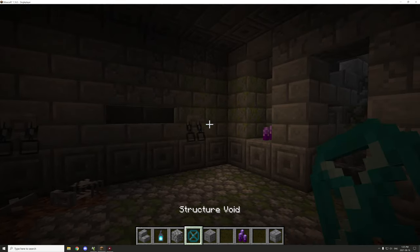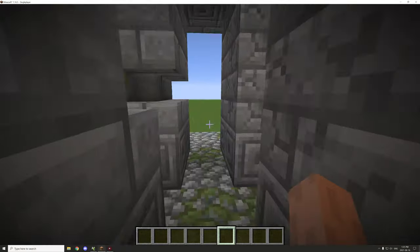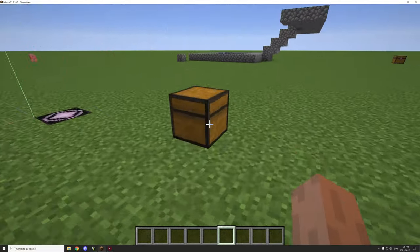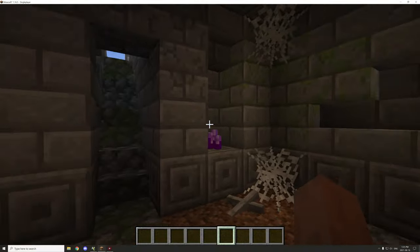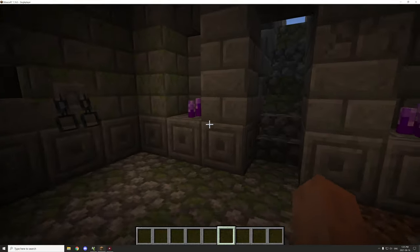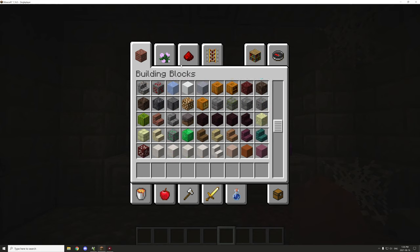Things like paintings and armor stands won't spawn properly with structures. Paintings and item frames are kind of like tile entities, and some tile entities don't like to be copied with structure blocks. We could create our own paintings by making a pane-like block and having it on the back face, but that would take a lot of time and I'd need to find an image. We could do something a little different and just change the texture slightly.